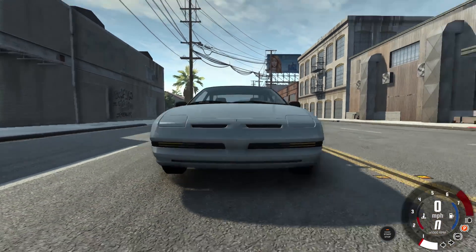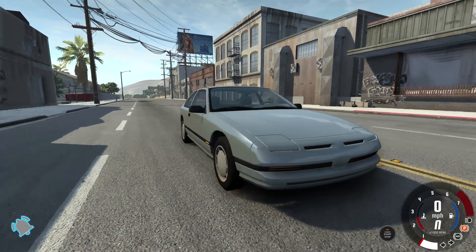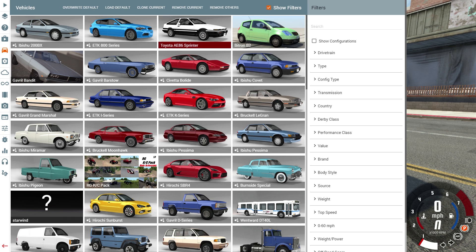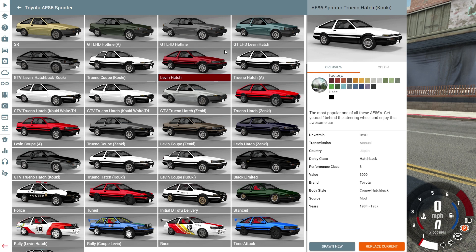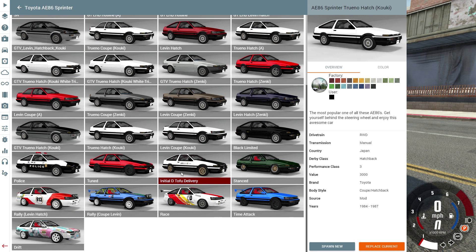In today's episode we are checking out a car mod that is iconic - you may recognize it from internet memes. It's the Toyota AE86, or as you might know it, the Initial D car. It's a late 80s Toyota that is right-hand drive. We have a ton of choices here, all the way from a regular version up to a drifter version, and we even have the Initial D tofu delivery edition.